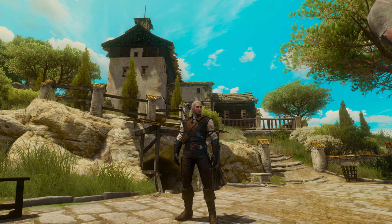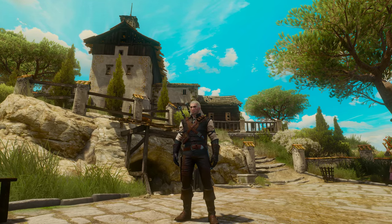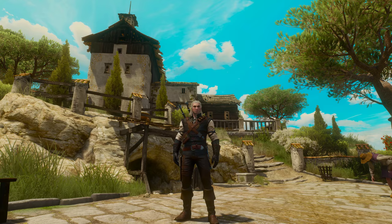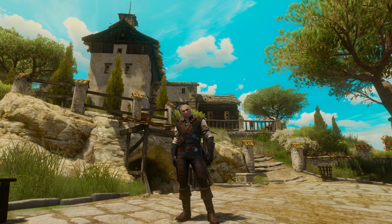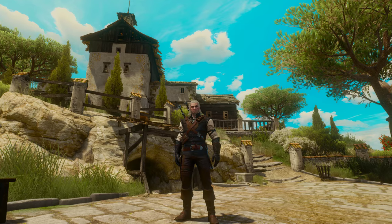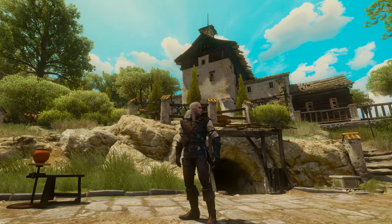A little bit of a backstory: in the Blood and Wine expansion, Geralt arrives to the Duchy of Toussaint and the Duchess gives him a very important quest, which is to get rid of a monster that kind of secretly, silently attacks the wealthy and the knights, and kills and ridicules them in various ways. In return for that, she promises him a very hefty sum of coin, as well as the key to this vineyard.